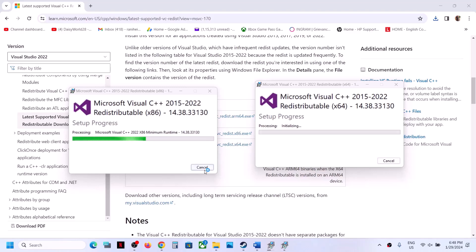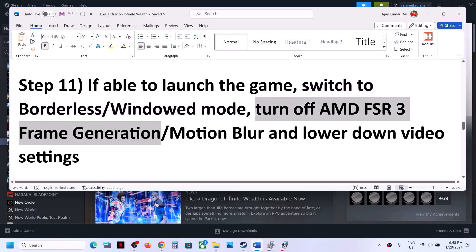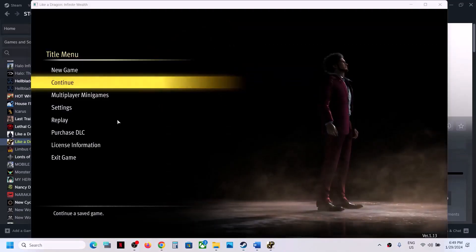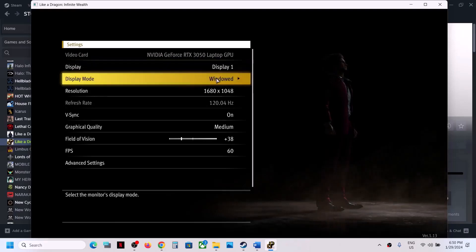If you are able to launch the game, you can try the following in-game settings. Switch to borderless or windowed mode. Go to Settings > Display Settings: if SDR is on, turn it off. Then go to Graphics Settings — if it is set to full screen, try borderless or windowed mode, as this has worked for many players. If resolution is set to 4K, try 1920x1080 or lower. Turn off V-Sync and check.